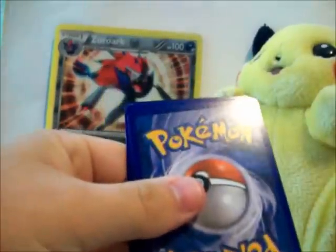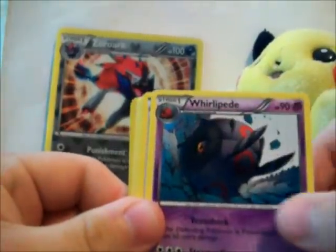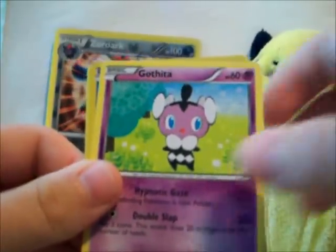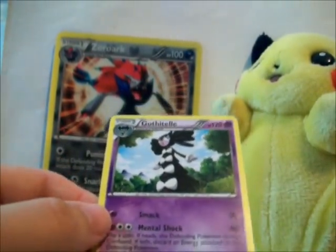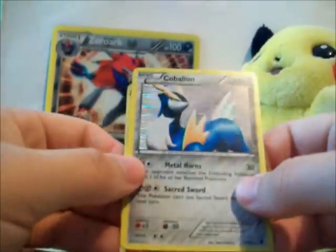Last pack of this video — the Braviary pack of Emerging Powers. Hey, Gotharita, Mareep, Bianca, Pidove, Rufflet, Petilil, Mincinno, Gothita. A Pansear reverse, which is a common. And a Gothitelle holo — that's also a good one. Pretty good pulls, I guess — a holo and a reverse holo rare. Pretty average, but I needed this, so I got it, so I'm happy.